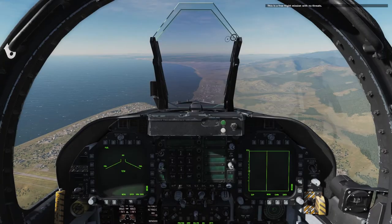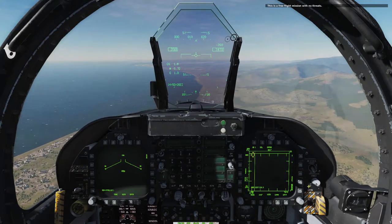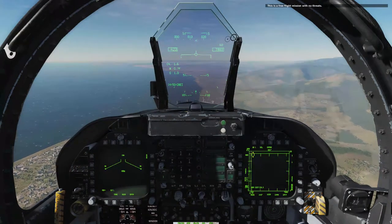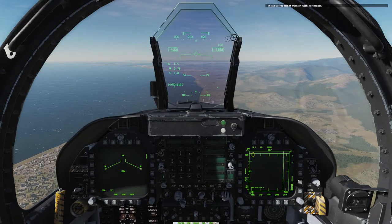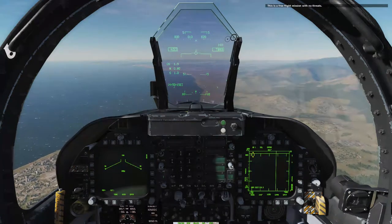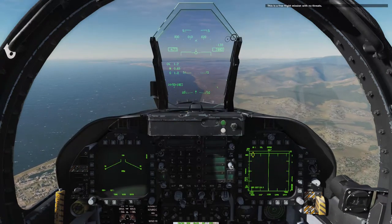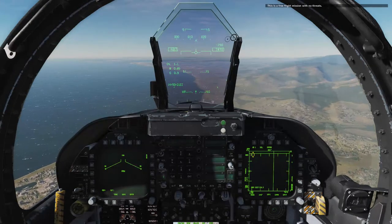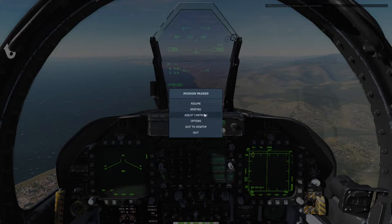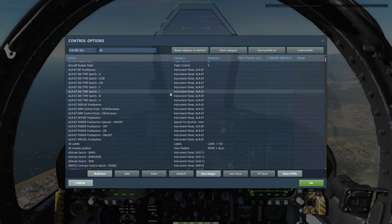Let's go ahead and load up an instant mission — basically a quick play. What I'd like to cover in this brief introduction to the radar system are some of the controls, and specifically how the weapon system select switch and the sensor select switch are integrated together. They kind of play off of each other, so let's quickly take a look at the important keys and key bindings you'll need for this session.